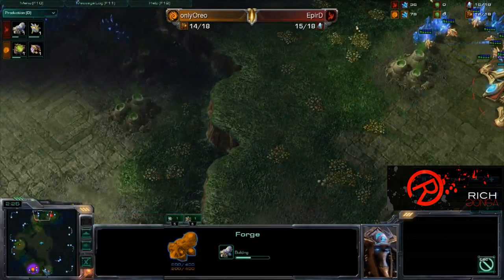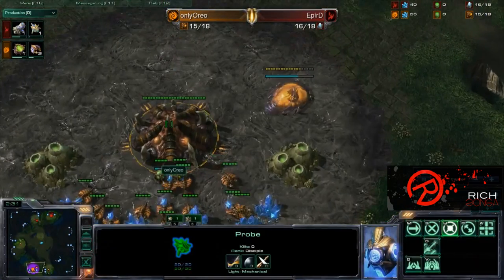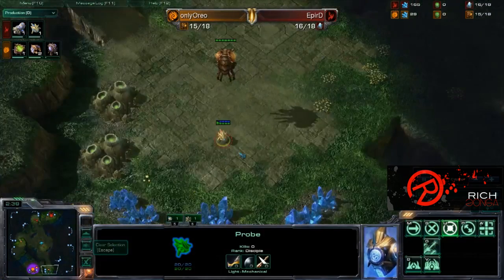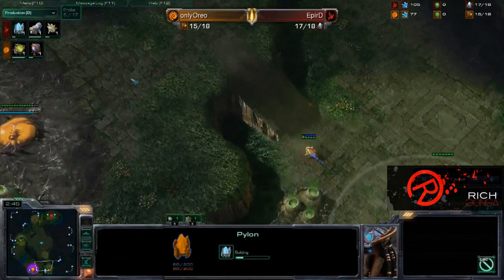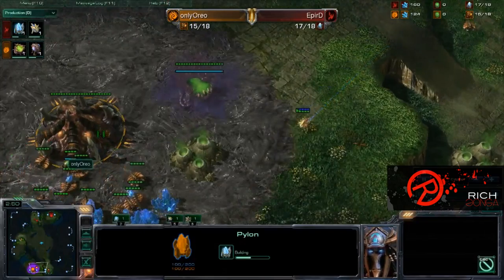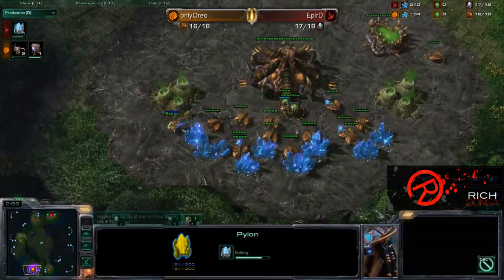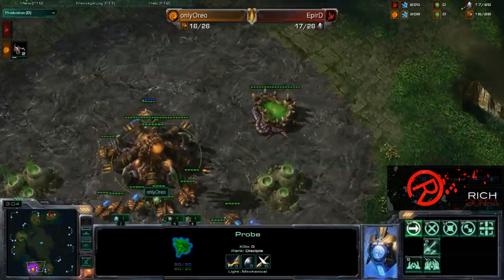He probably got an inclination — I don't know if he saw this spawning pool. He did not even scout up there yet. He might just have the inclination that there are in fact going to be some zerglings coming very soon, as there is not an expansion down here yet. But he does throw down a pylon to go ahead and block any kind of expansion at the natural, so if OnlyOreo wants to expand he is going to have to do it elsewhere. pR does in fact know that the spawning pool is completed now.